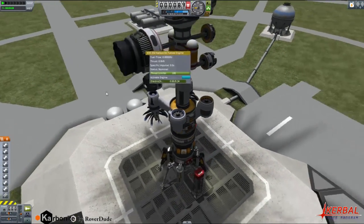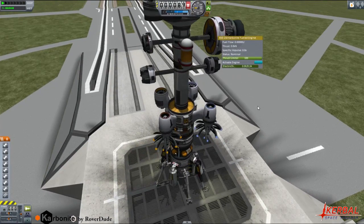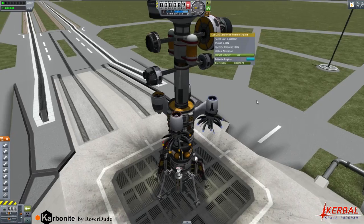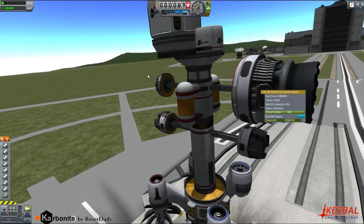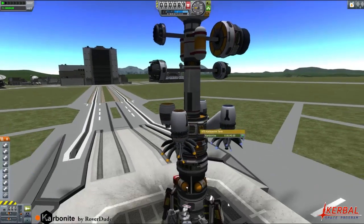We have some inline engines. This has quite a lot of thrust and takes Carbonite only. As you can tell by the orange, that's a common staple - if the engine is orange, then it takes Carbonite. If it's blue, then it takes liquid fuel and oxygen oxidizer. We have three different sizes of the 1.25: the short size, the medium, and the long, and some add-on tanks. We also have these little tiny ones down here.